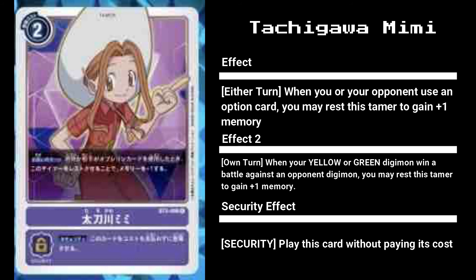While Yamato has a much better effect, his second copy is generally a dead draw - you wouldn't pay four just to fish back a card. Whereas the more Mimis you have, the more advantage you gain whenever an option card is played. Have two or more out and suddenly the opponent's Gaia Force costs 10 or more to play. Overall a solid card I can see being run at max copies, especially in control Vamdemon decks. Venomvamdemon gains memory when opponents attack, Burial Vamdemon gains memory when Digimon are destroyed, and Mimi completes the holy trinity by gaining memory when they play option cards.